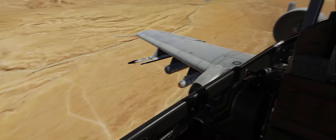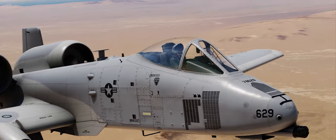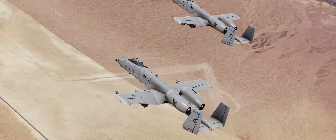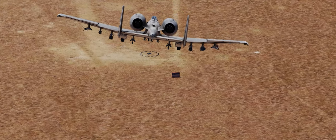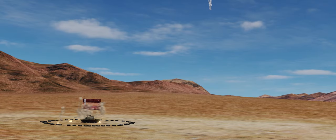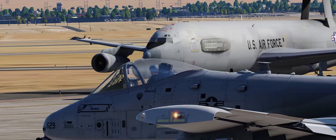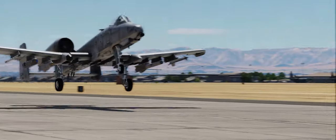Nellis Air Force Base Information Tilo. Nellis Clearance, Tusk 2, clearance on request, ready to copy. Tusk 2 clearance: expect range entry at Elgin via the A-10 TAC, departure on 3A-5.4, squawk 4031.